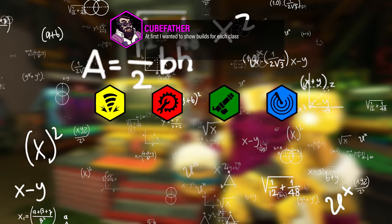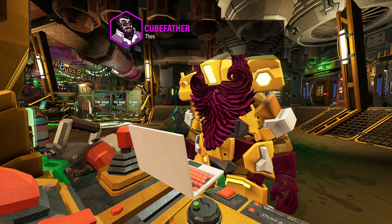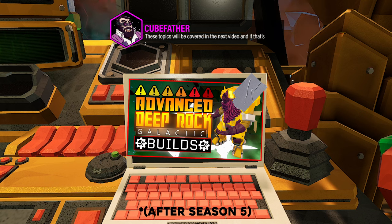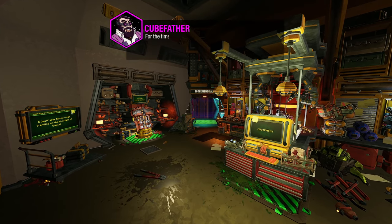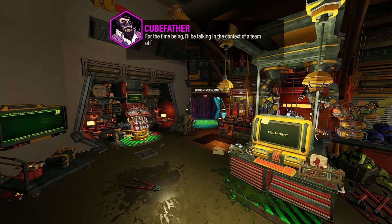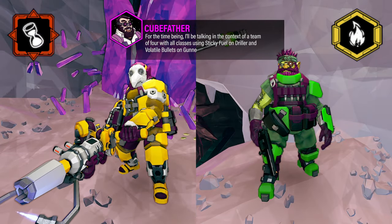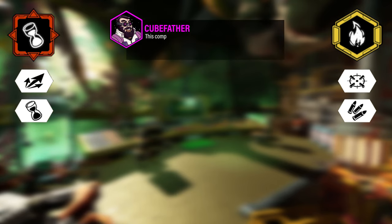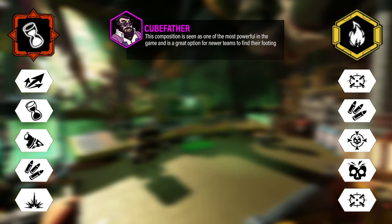At first I wanted to show builds for each class and some effective team compositions, but realised this would be a lot of information all at once. These topics will be covered in the next video, and if that's something you'd like to see, please subscribe. For the time being I'll be talking in the context of a team of four with all classes, using Sticky Fuel on Driller and Volatile Bullets on Gunner. This composition is seen as one of the most powerful in the game, and is a great option for newer teams to find their footing.